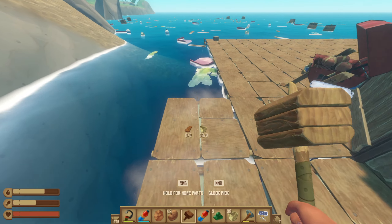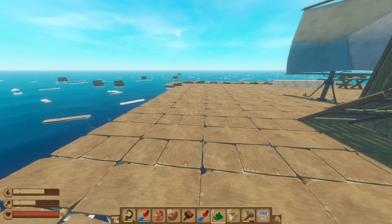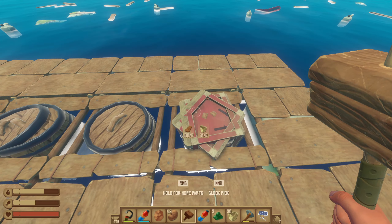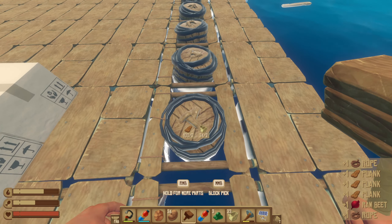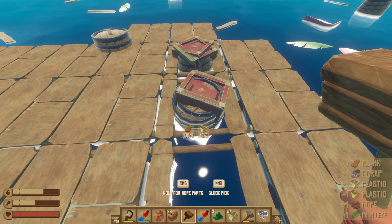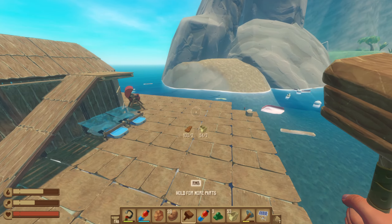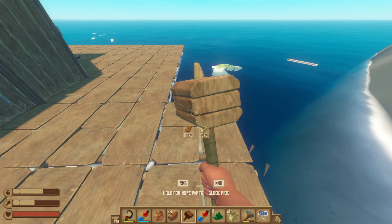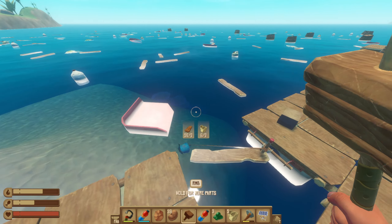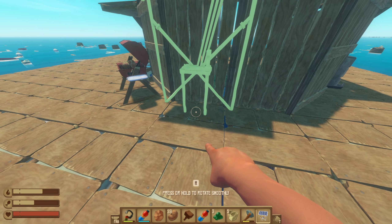I'm going to extend the raft off a bit, because these solar panels take a lot of space. I'm actually running out of wood, I think. Actually I have plenty of wood — I need more plastic as well. Alright, this is not good. We can extend that. Now we can put some solar panels down and make a mini solar panel farm.